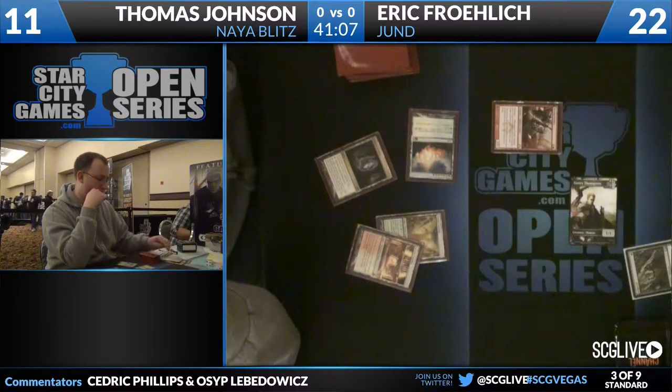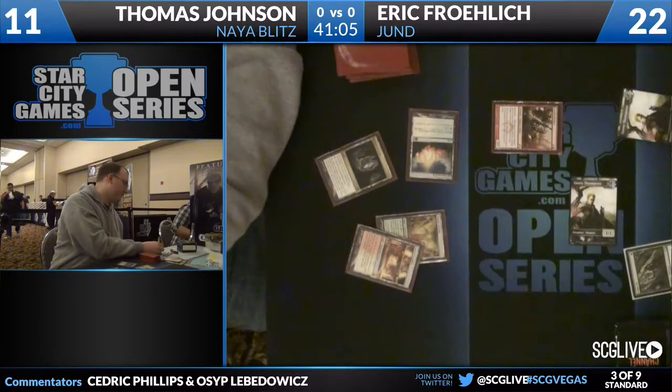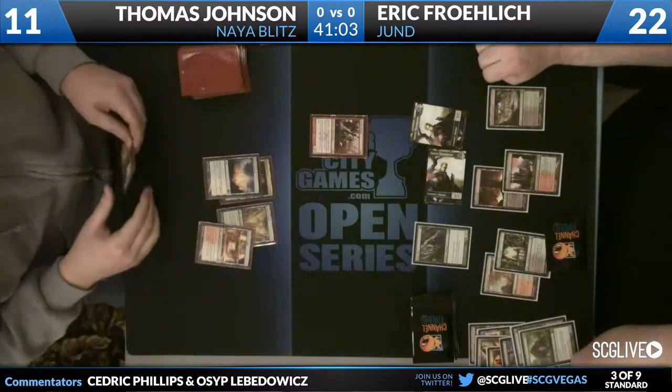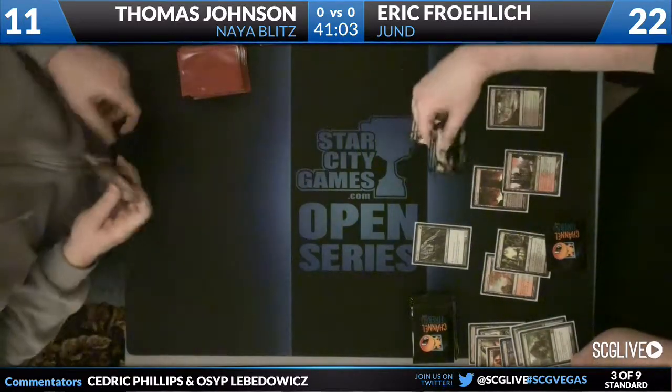We see a double block here from Thomas on the Thragtusk — Giant Growth and the Burning Tree Emissary. The Thragtusk is going to bite the dust, but Eric is going to get a 3/3 token. These double blocks and uses of Giant Growth, as helpful as they may or may not be, just show how good of a card Thragtusk is. But we already know how great Thragtusk is — especially if you drew two.